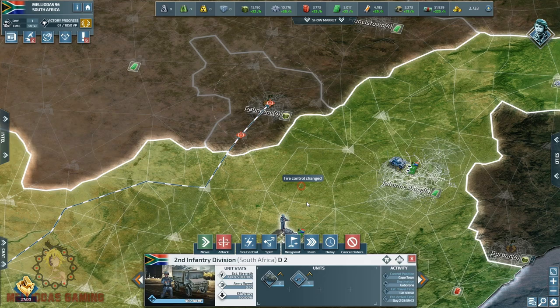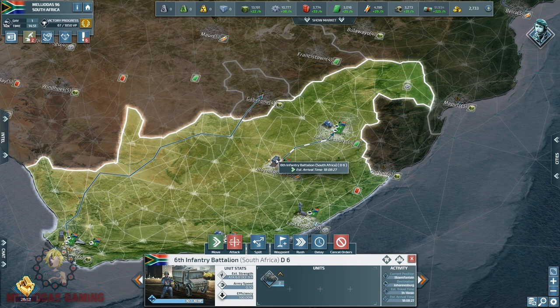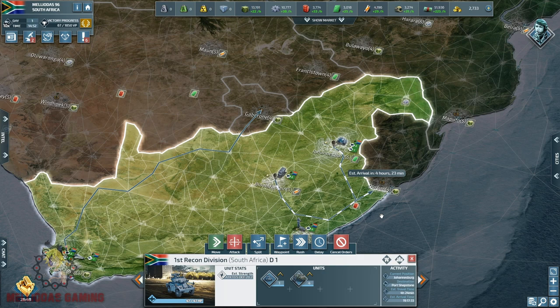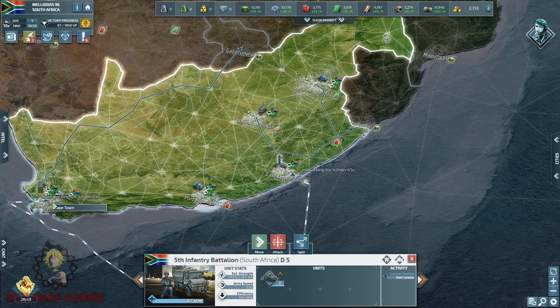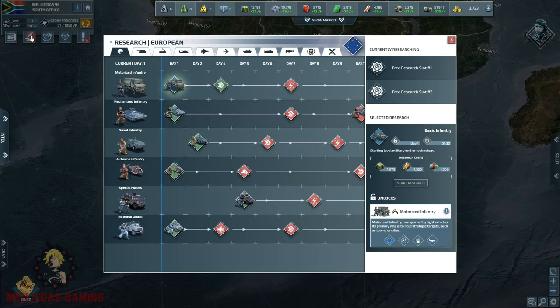My first target is going to be Gaborone, the capital of Botswana, which is an AI nation. I'm going to need more supplies production because my supplies are so bad, especially if I'm going to make motorized infantry which consumes more supplies. It's going to be a struggle to manage resources perfectly. I'd like to get as many supply cities as possible, but early game it's better to go for active players first.